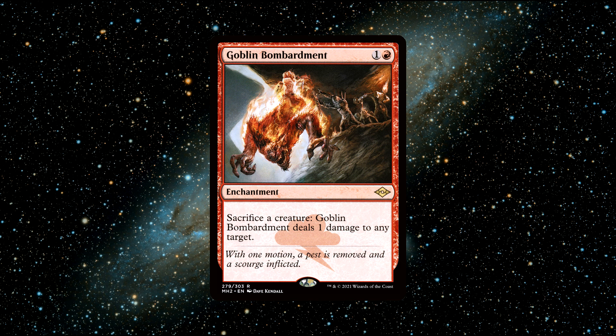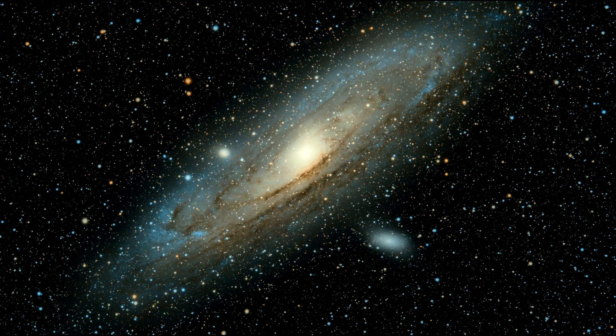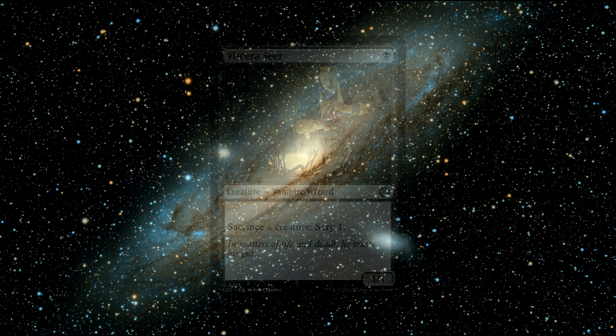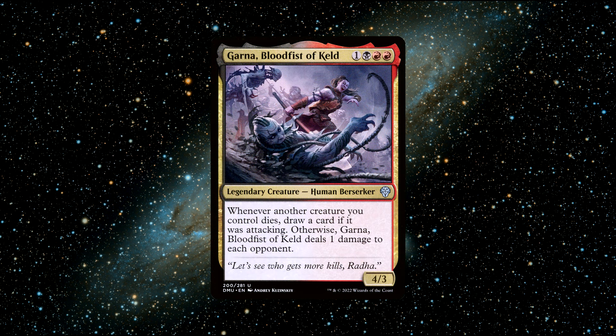Goblin Bombardment also gives a bonus of dealing 1 damage to any target — very, very good. And Viscera Seer, a creature that can be used to sacrifice your attacking creatures, similar to what Goblin Bombardment does, making it an all-star in a Garner deck. Overall, Garner, Blood Fist of Keld can be a strong and very enjoyable commander, especially in decks that utilize recursion, sacrifice, and graveyard synergies. You can buy this commander for around 40 cents.